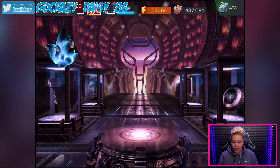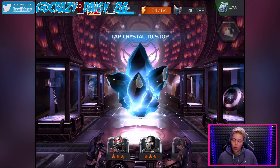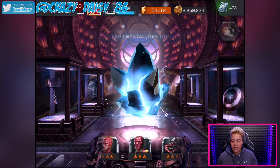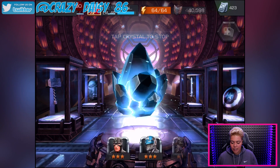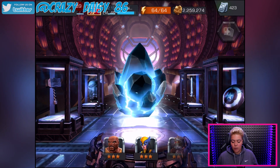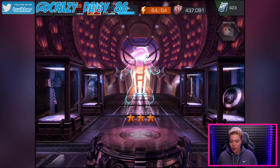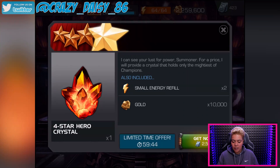I've got a three-star crystal down here. Let's spin this. There are quite a few three-stars I don't actually have, so it would be nice to get a new one. Rocket Raccoon — I've definitely already got Rocket, so that's more four-star shards. Makes it worthwhile, I suppose.